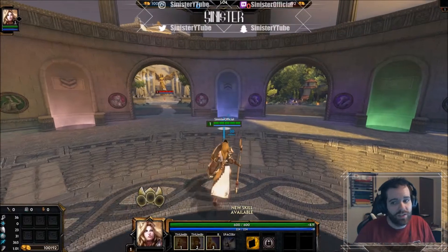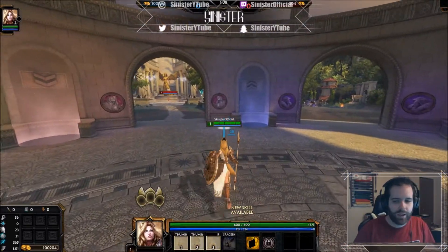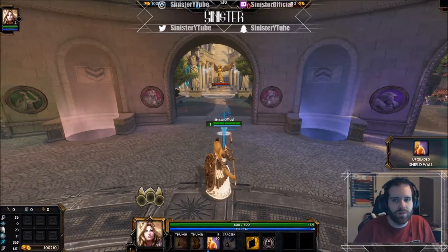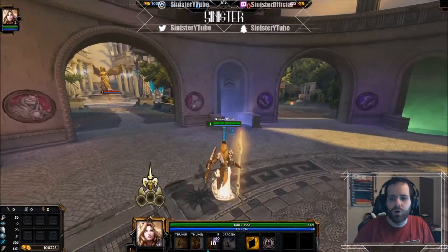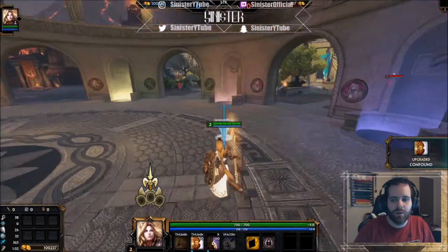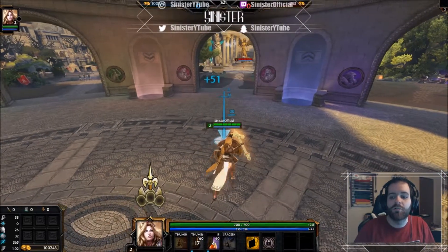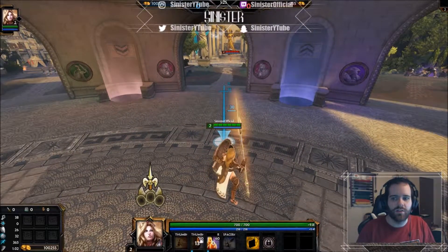We're going to start off with leveling the abilities. At level one you want to get your three first — your three is your main ability, it's your clear, your damage, it's everything. Once you hit level two, get your taunt. Your taunt sets up your combo: you place your three down and then taunt enemies into it, dealing initial and secondary damage.